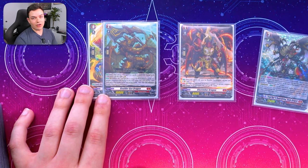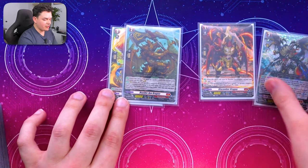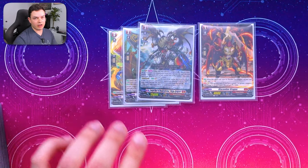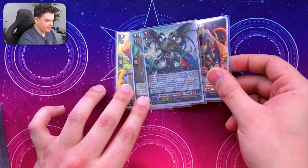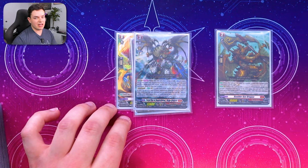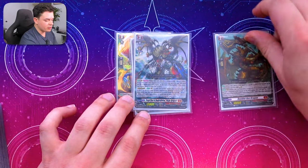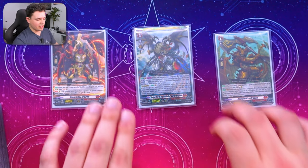You also get another beat stick because if you have a Vargra Vanguard, he gets an additional 2k, which is really nice. After that, you would be able to ride into Vargra Dragress, which is your main boss unit. After you ride Vargra, you can pull out Boulder Axe from the soul, which is also really nice. Being able to get off all those multi-attacks and having a whole board full of cards is always really helpful.